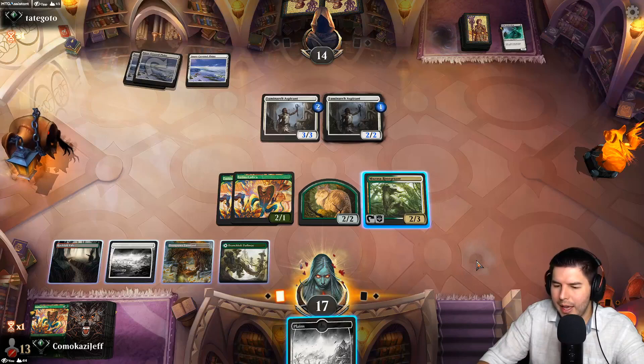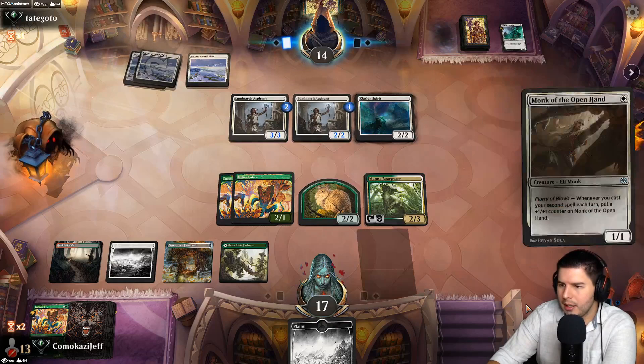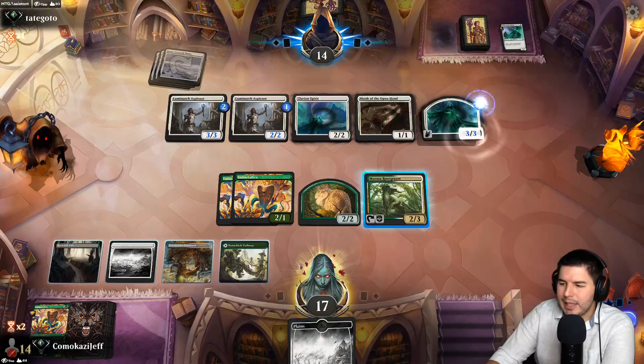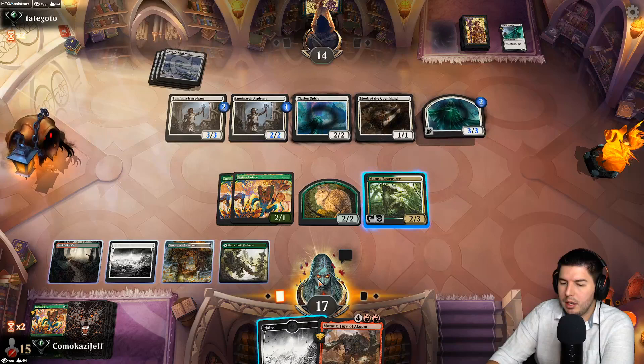Passing my turn — come on now. I think I'm holding on to that land in case we find a Felidar Retreat or something — we need to get lots of value immediately with this deck. I can throw this onto the battlefield at any time with this guy as well, so it's not like we're getting behind by not playing a land. Monk with the Open Hand — we did stonewall them a little bit to slow the game down, but this is starting to get crazy. We need to get rid of these guys and fast. That's a Morag — Morag is fun.